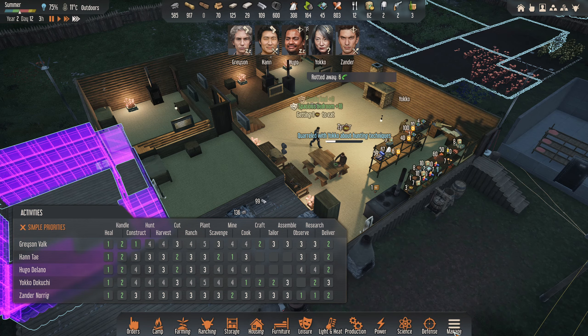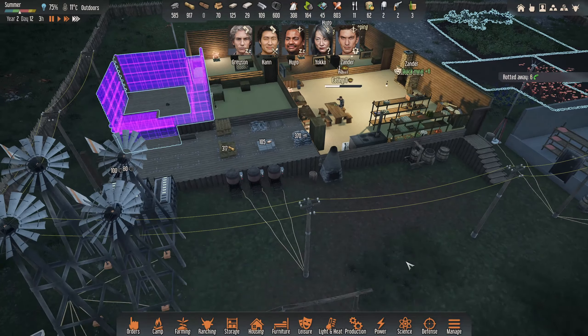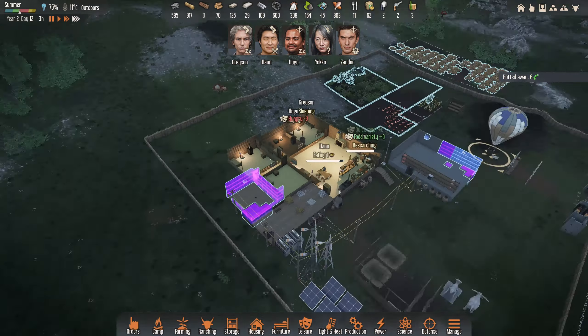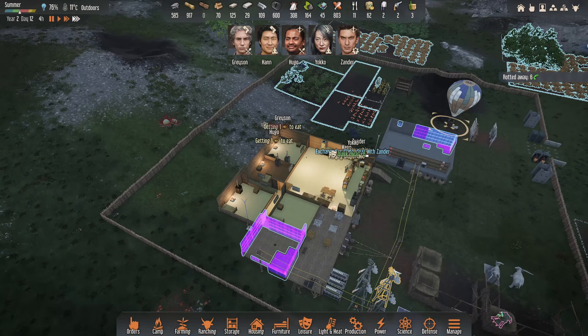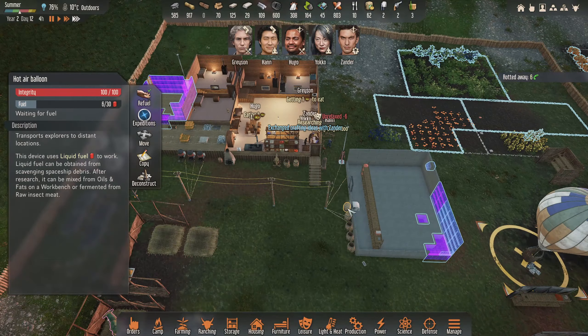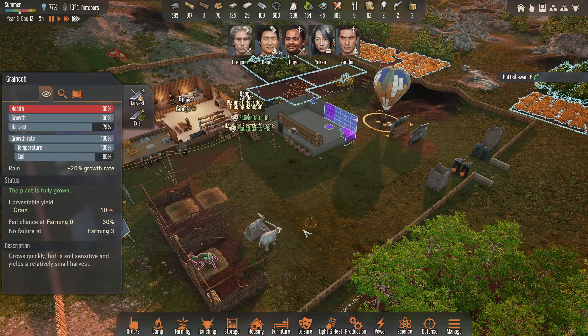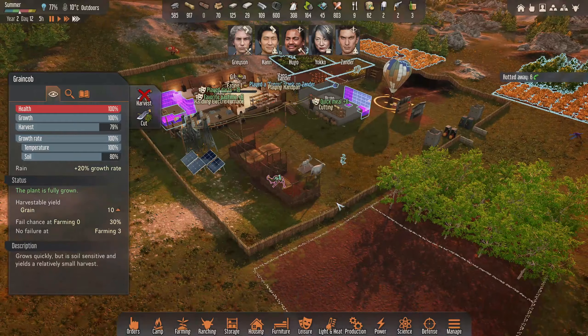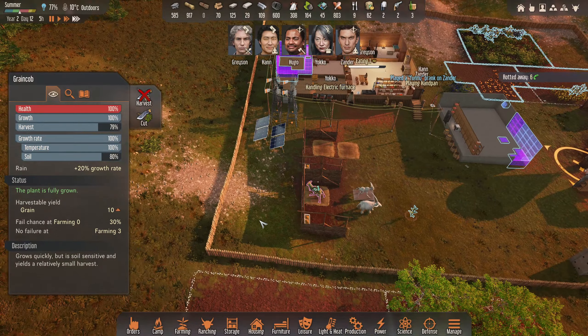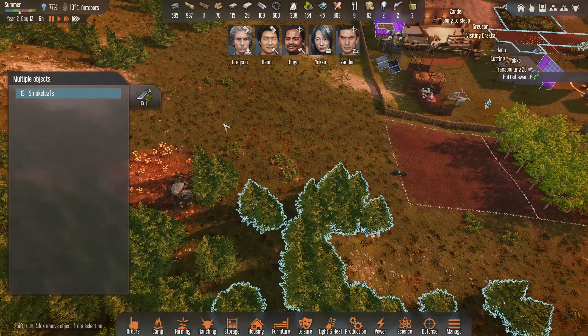I don't mind them relaxing for a bit in between — it's probably a smart choice and I don't think we're inefficient here. Stuff is definitely getting done. I think our fuel is almost there so we can go do another expedition shortly. Let's harvest that probably just so we can clear that out. I do want some tea though — I'm hoping these are done soon.